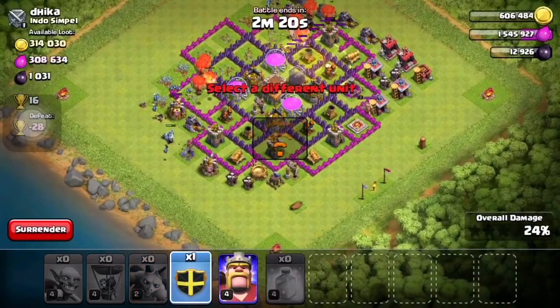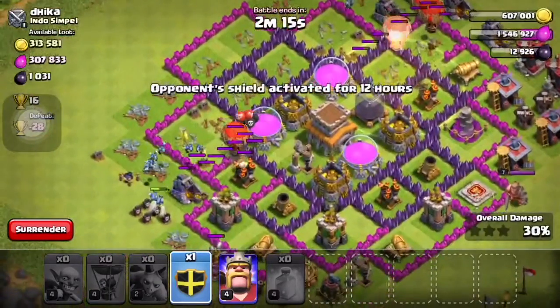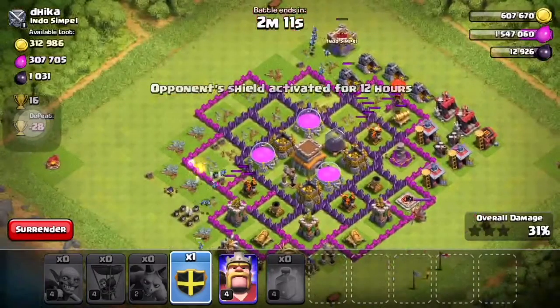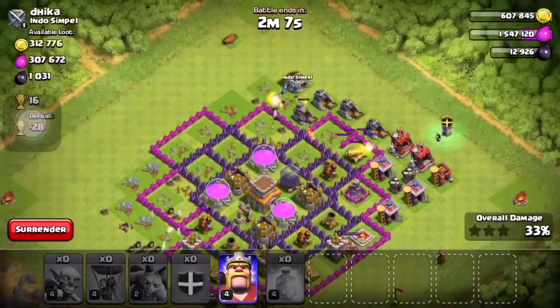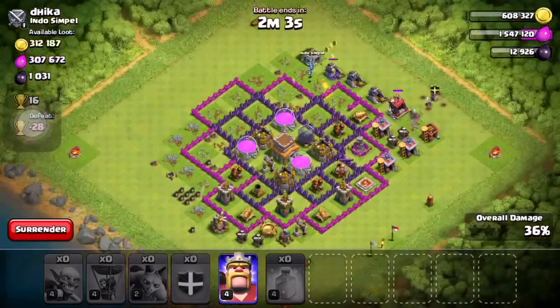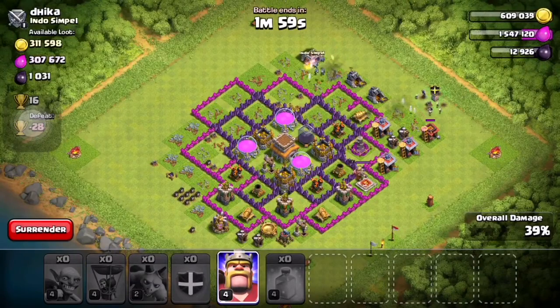We are lagging out on the internet. We have some balloons over here — they're not doing that well. These just blew up those balloons. I'm going to put these down; I don't know why I didn't a long time ago. We have wizards from the clan castle and a witch. All our balloons are down, and we got absolutely no loot.